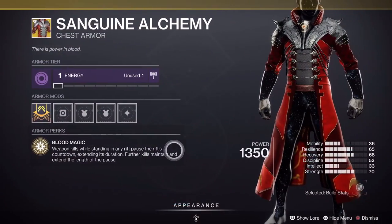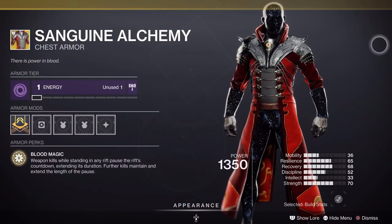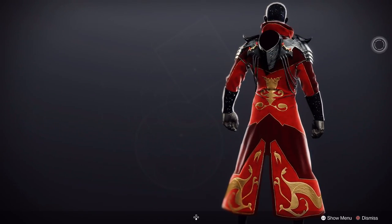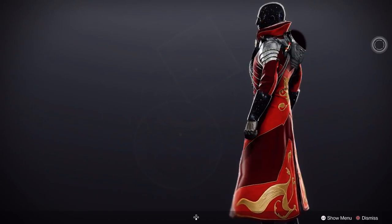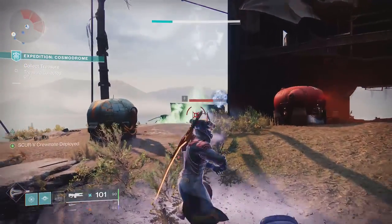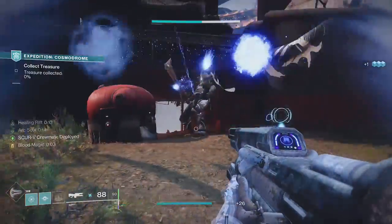Sanguine Alchemy — the poor man's Boots of the Assembler. It was nerfed a long time ago because Warlocks aren't supposed to be able to have wall hacks, but the effect they got in return is almost useless. Boots of the Assembler is just the better version of Sanguine Alchemy. Sanguine Alchemy really feels like it's lost its place, and that's a shame because they look really damn good.